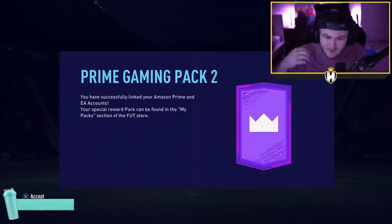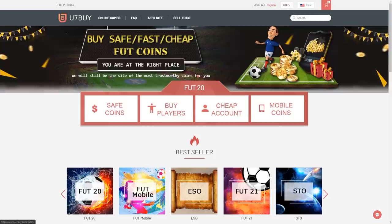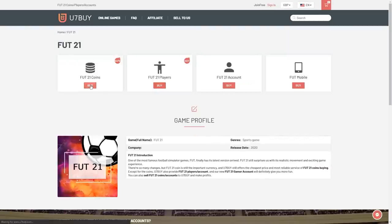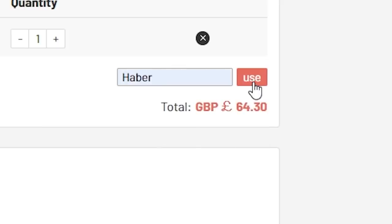How's it going lads? Welcome back to a brand new video. Today I've got for you the Prime Gaming Pack 2 as well as some icon packs and hopefully some big dubs. For cheap, fast and reliable FUT coins, check out u7buy.com. There's a link in the description — use code HABER to get yourself a discount on all your orders.